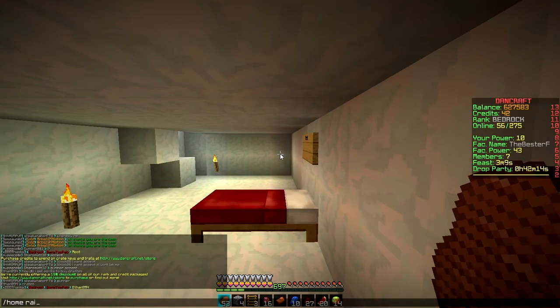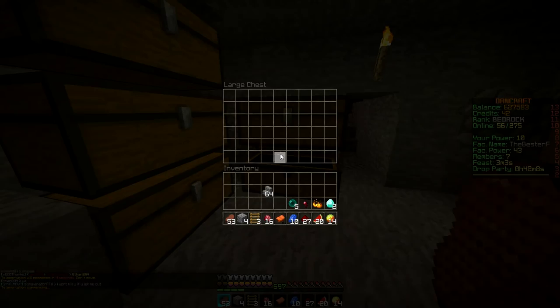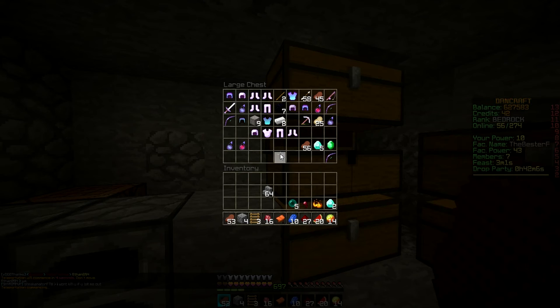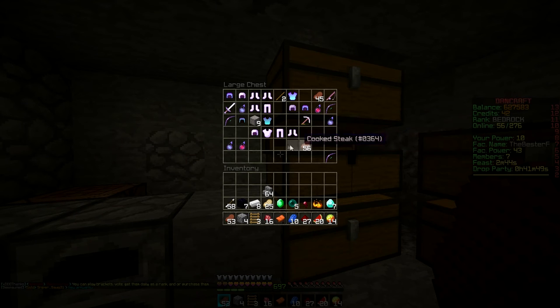All right, now let's go to the other raid. I have home raid three. This raid — I don't know, it was claimed earlier, but when I came back to it it turned out it was unclaimed, so that's pretty good. We got obsidian, sharp four iron. I'll just take arrows, punch steak.